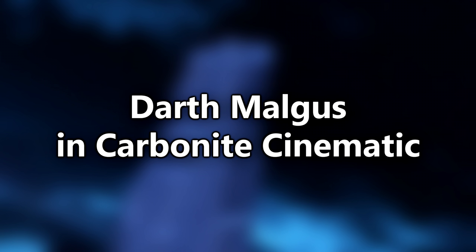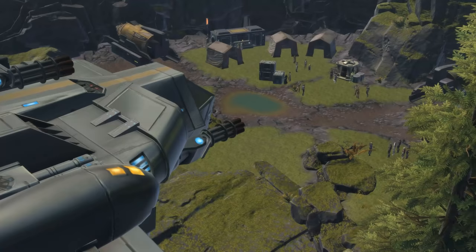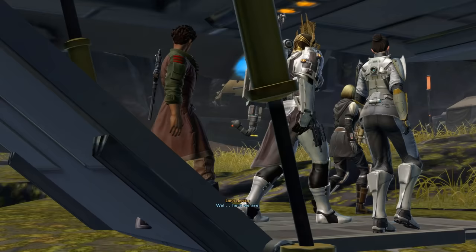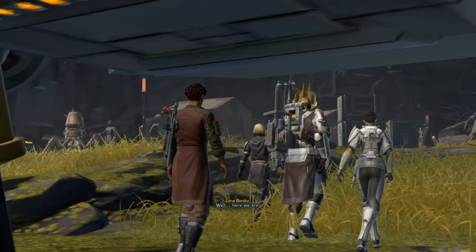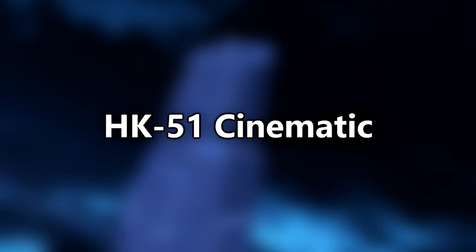Darth Malgus and Carbonite Cinematic: At the San Diego Cantina tour in 2015, Bioware played a Knights of the Fallen Empire expansion cinematic that revealed Darth Malgus in carbonite. Concept art was then shown of the model and other unseen assets. In the expansion, Malgus never makes an appearance, but this was a neat behind-the-scenes look at an unused plot point. Maybe more unused ideas and concepts will be shown in the future.